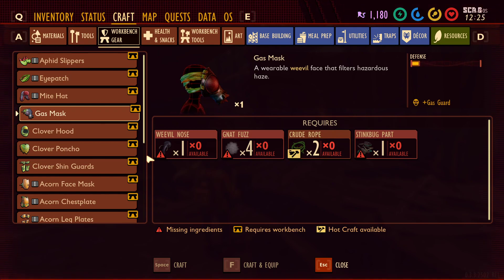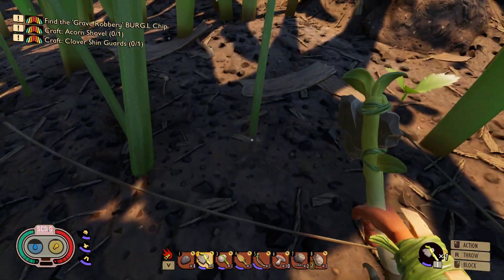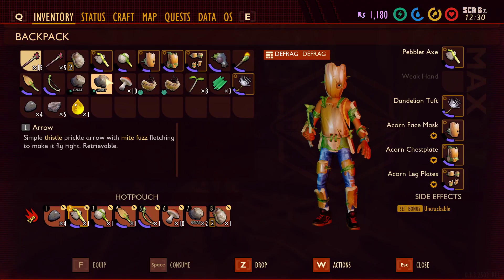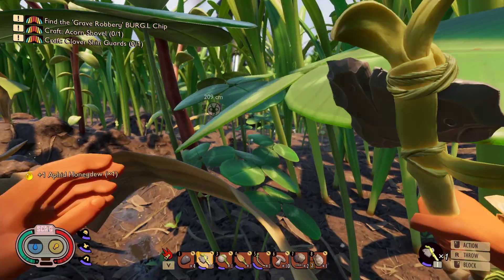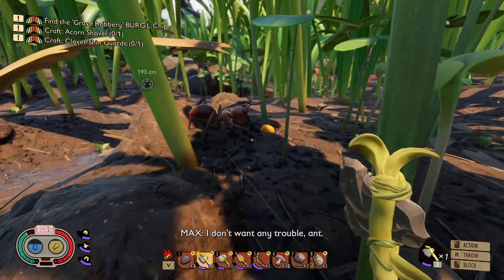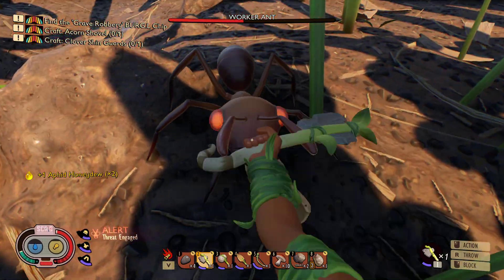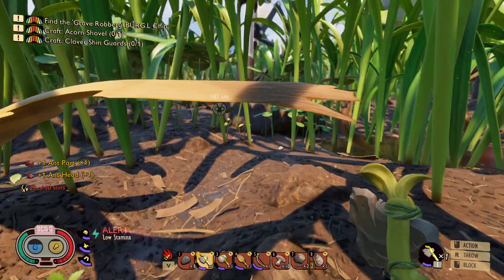Also weevil nose, net fuzz, and crude rope. So wait, do you have your gas mask with you for when we fight stink bugs? Yeah, I could go right now. I don't want any trouble, ant. I killed another ant.